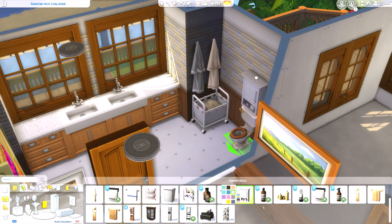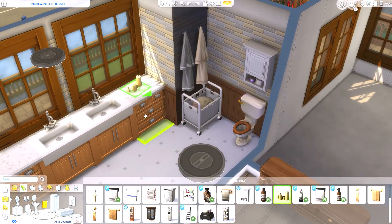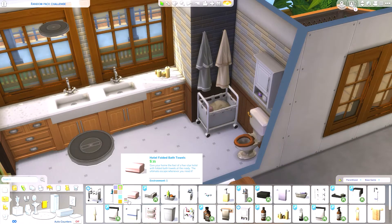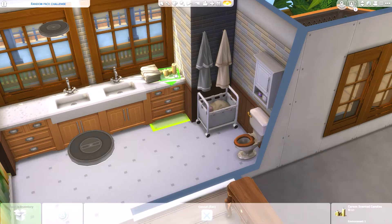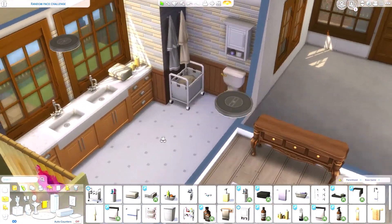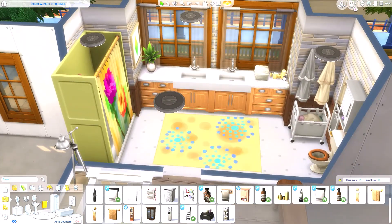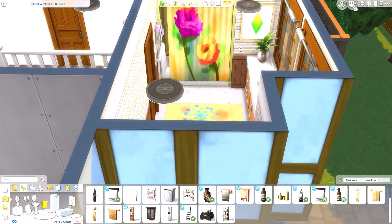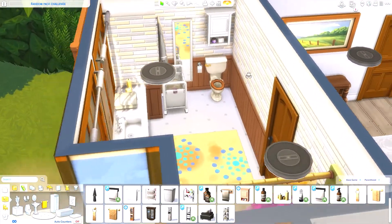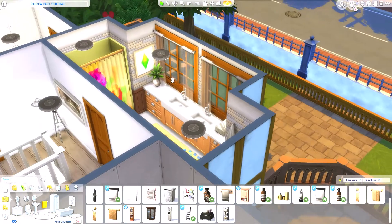Parenthood has more items than I realized — a medicine cabinet, baskets, and decorative pieces. When I bought the game I got it with Parenthood and Cats and Dogs, so I've never really played without any packs. I've changed the cabinet colors and added a rug in the middle. I actually do quite like how this bathroom turned out.